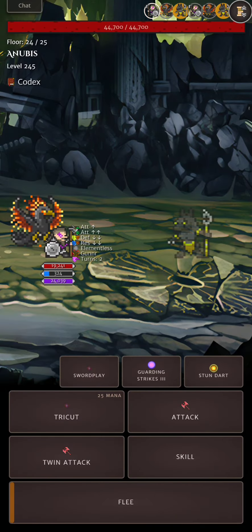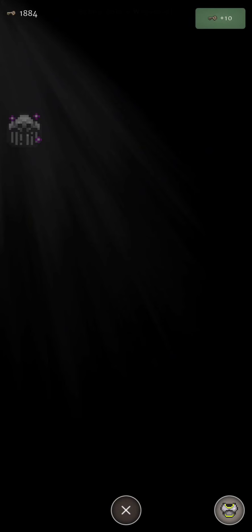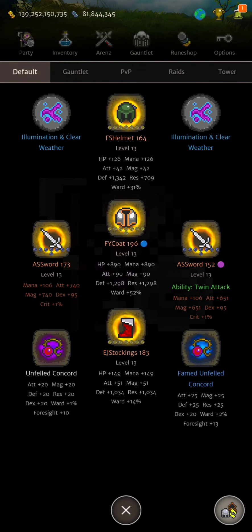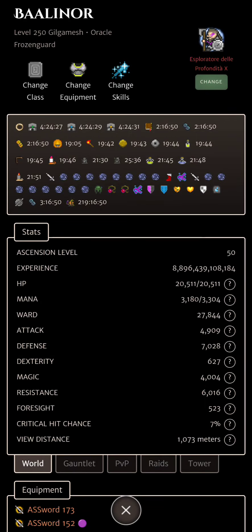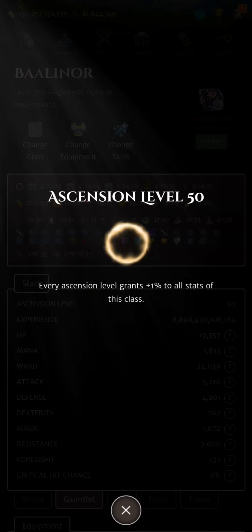My mana is quite low — let me check if I need to Diffuse Ward. No, it's fine. Let's look at my current situation: 20 minutes remaining on my coins and buffs; 81.8 million horns and 139 billion gold. My world loadout has full view distance — over 1000 meters. My gauntlet has over 5K attack, some defense, resistance, mana, about 1.8K, and almost 20K HP.